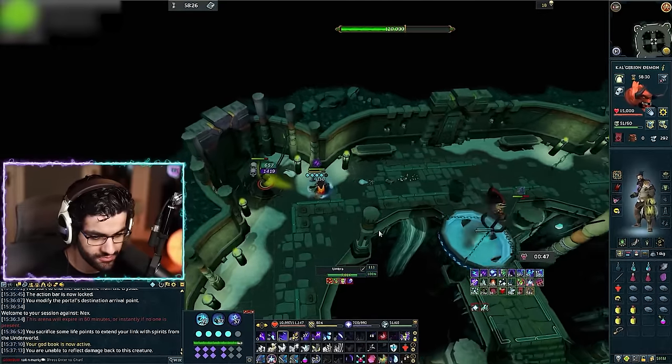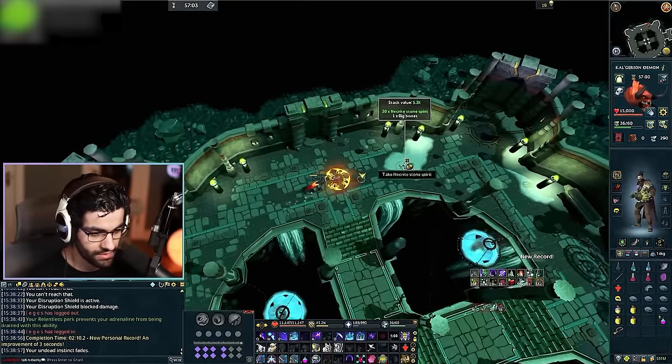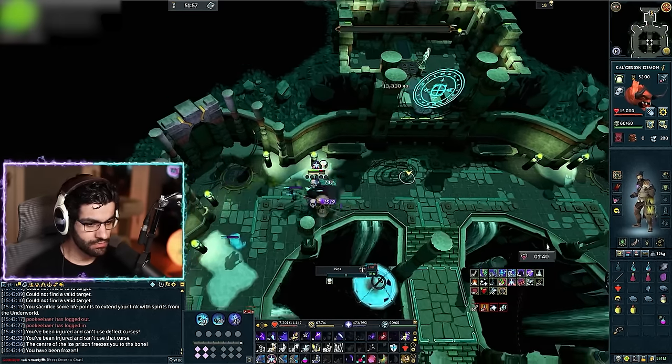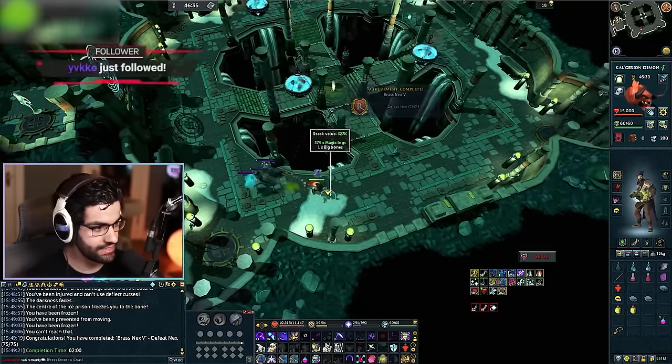I'm going to start off using Necromancy just to get my feet under me — I haven't done Nex in a very long time, but I'm sure we'll finish this final step using ranged, because that just feels right. En route, I got Pernix Boots, Pernix Chaps, and a Pernix Cowl — that gets me six out of 12. We need six more and then we've got full Draculich done. This is easier than I remembered. It turns out I can handle Nex. That was a PR!